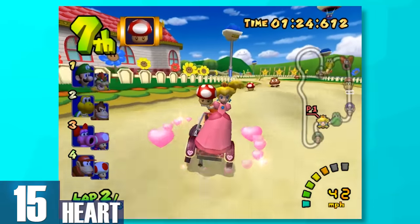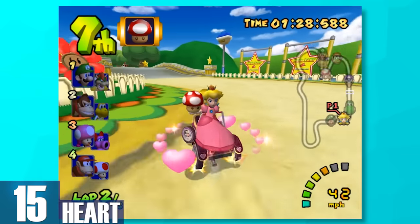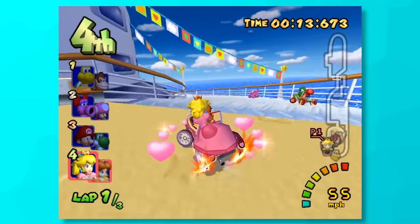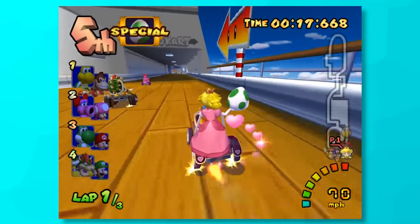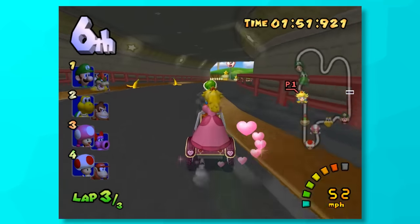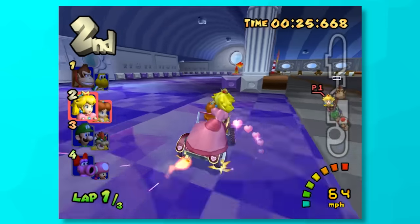15, Heart. I really don't get how this item hasn't been in more Mario Kart titles, because it's such a simple yet clever idea. Your kart is surrounded by two hearts, and any item you run into on the road will become yours, even if it's a special item you can't normally use. This is basically like a reflective shield — you run into an item and then you use it for your own advantage.